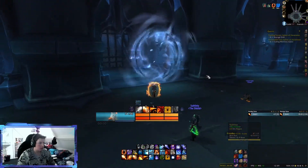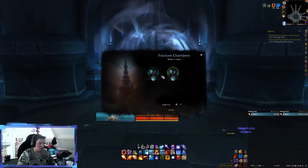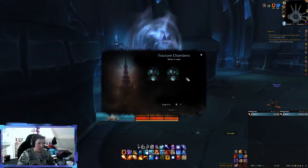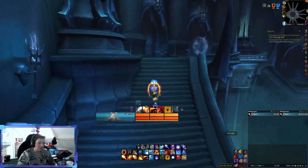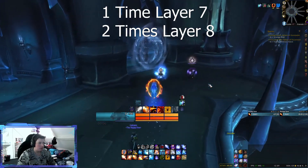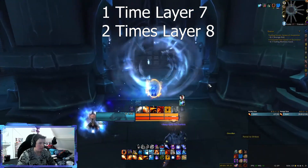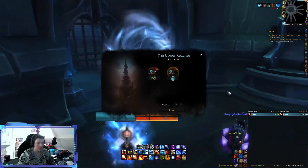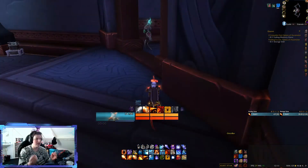For Tower of Torghast, both layers 7 and 8 are unlocked now as well. These are also the last layers that are going to be unlocked, so this will be the last week that you have to do more than two Tower of Torghast runs. This week you want to run 1x layer 7 and then 2x layer 8 to get all the Soul Ash for this week. These layers can take quite a while to complete, so make sure you have at least some time available in order to finish them.